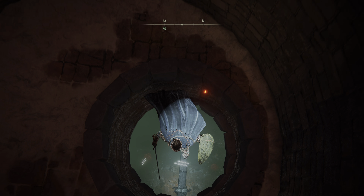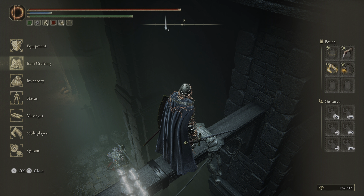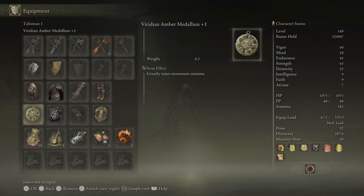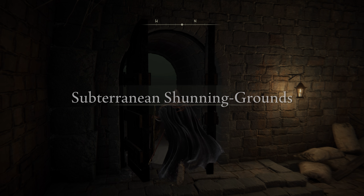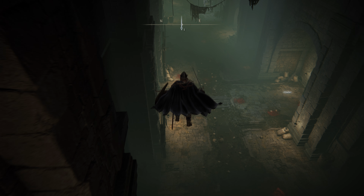Once you've reached the endgame, the capital changes a fair bit, and it becomes Leyndell, Ash Capital, or Capital of Ash — it says two different things. Also, a weird thing: Farum Azula is spelled two different ways in this game — F-A-R-A-M and F-A-R-U-M. Item descriptions and titling are different.